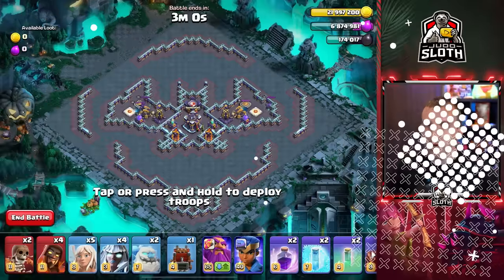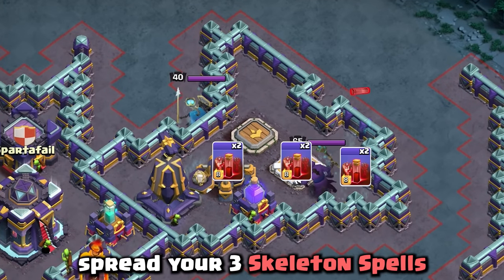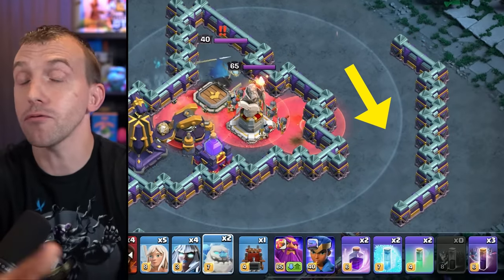It's going to be epic. Very straightforward this one — let's not overcomplicate it. The compartment to the right: spread your three Skeleton Spells. Then to the right of that compartment,